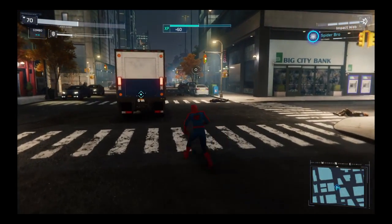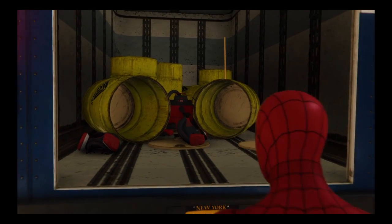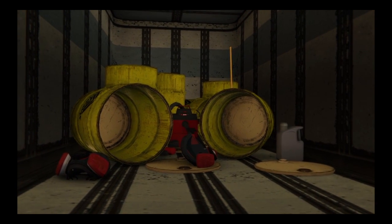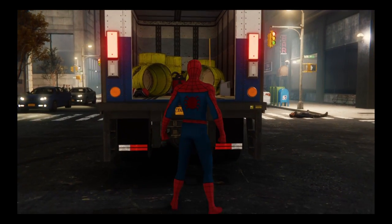Biker gang down! Let's see what's in that truck. Chemical containers — they're scrubbed clean. Looks like they came from the Alchemax plant in Harlem, but what was in them?